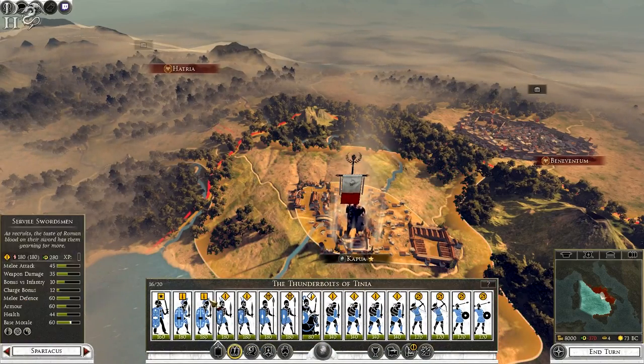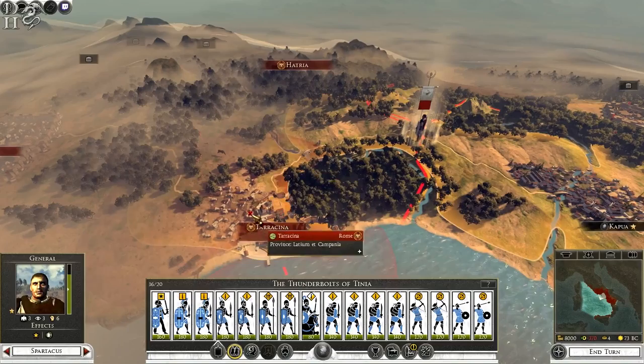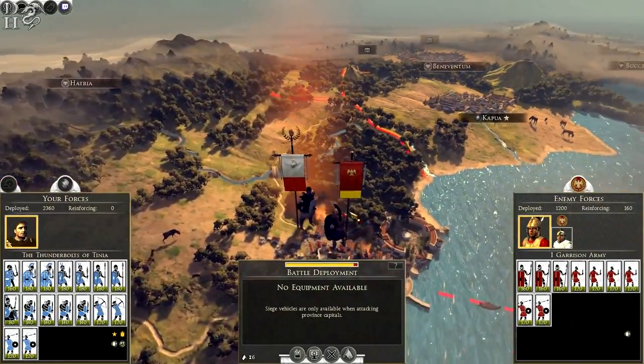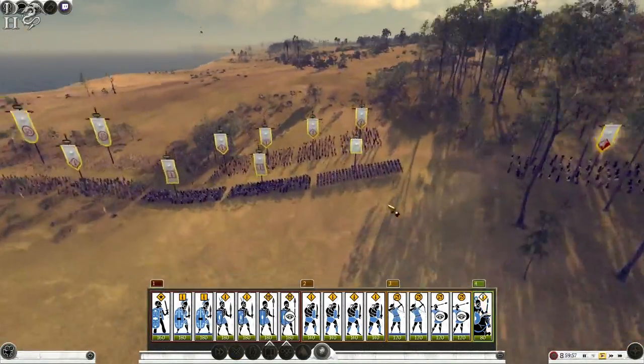We're going to take the Thunderbolts of Tinia — Spartacus's army — and march him to the border to attack Tarancena. There we go, and I'm going to go straight to the battlefield now.